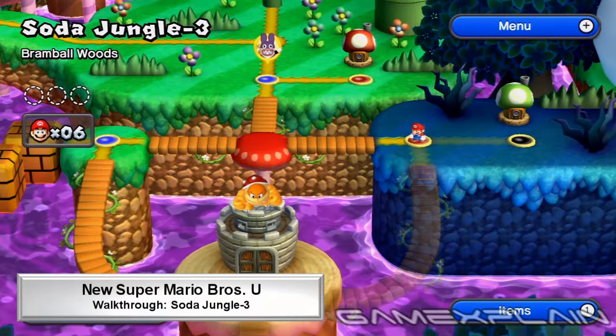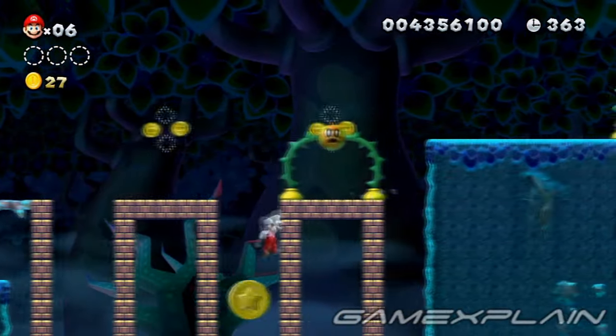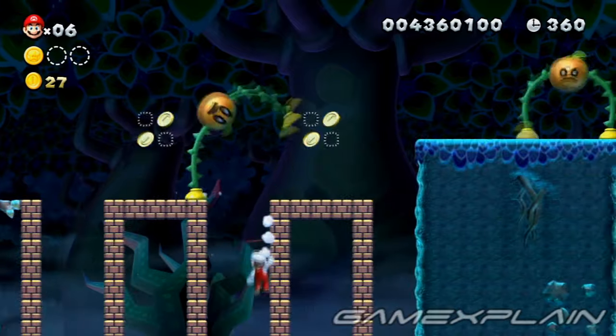There are 3 Star Coins to be found in Soda Jungle 3, Bram Ball Woods. For the first Star Coin, simply slide down either side of the brick shaft and wall jump back out.